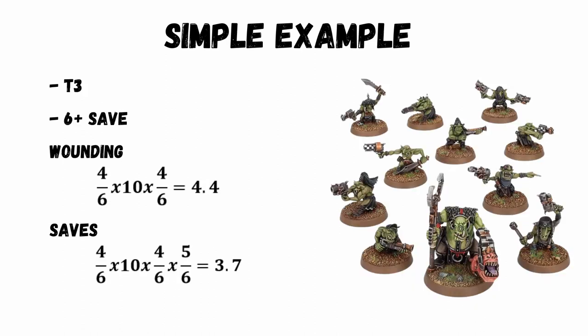Now imagine instead of shooting against the Ork Boys, you target 10 Gretchin. These are toughness 3, and assuming they're in light cover, they'll still have a 6+ save. So the hits are the same, but the wounding is easier — it's on a 3+, which is 4 in 6. Against the Gretchin, the wound count will be 4.4 wounds, and with the saving throw, there will be 3.7 unsaved wounds going through. Therefore 3 Gretchin are killed, or 4 if you're rounding up.